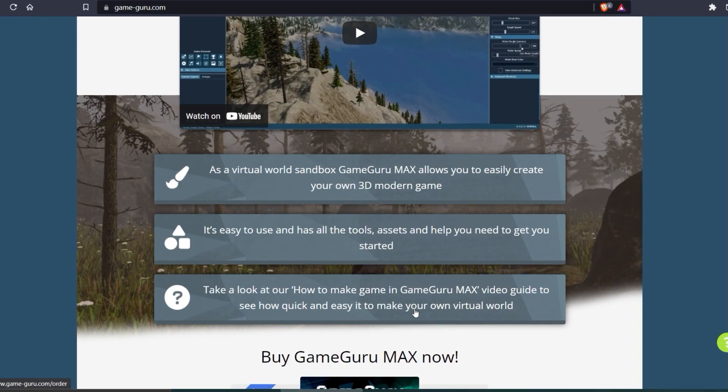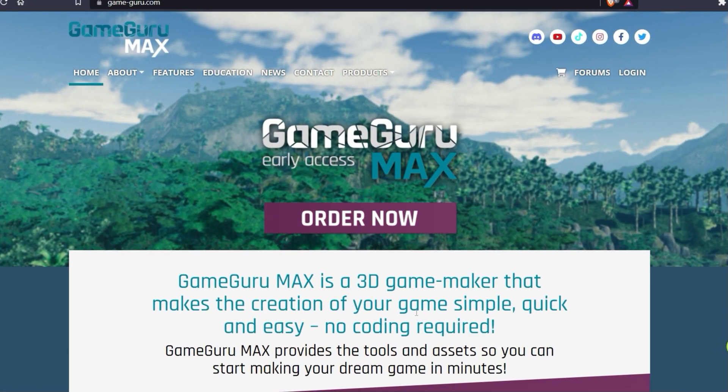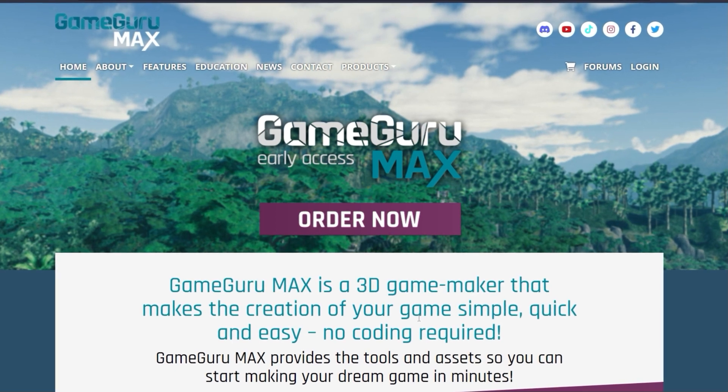As I mentioned, I was given a copy to give away, so all you have to do is leave a comment down below and like this video. Use the discount code and the link down below to be one of the first ones to get GameGuru Max.